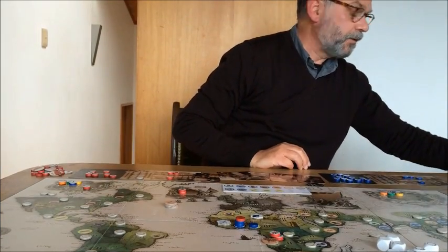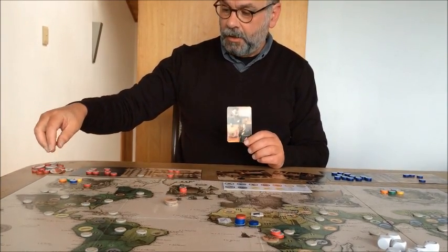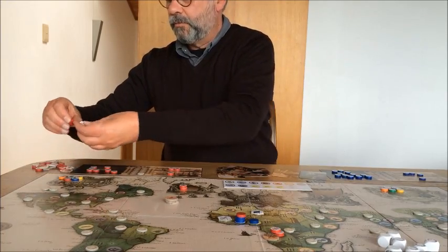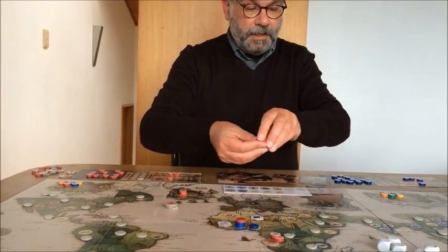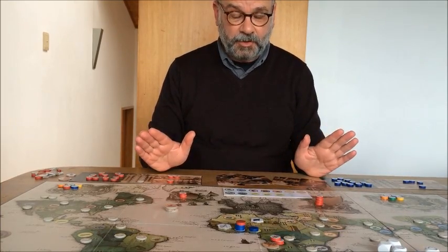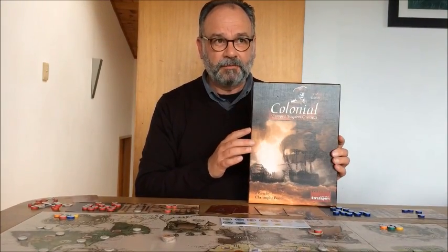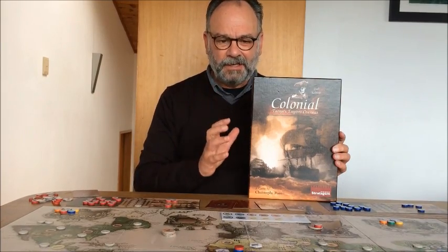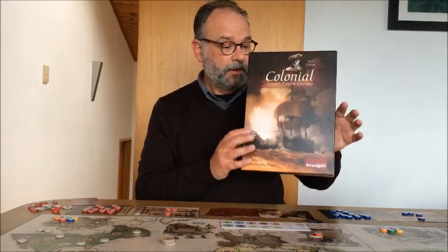The last card is the Financier, which allows you to take a loan of up to twice the value of your current economy level. You take that amount from the pool into your treasury and place the same amount in the loan area to record your debt. Those are all the actions in the Endeavour phase — pretty much the entire game. Colonial is a really underrated game: when it came out it was expensive and the original version had rules issues that created negative buzz, but it really is an excellent game that deserves more than its current position on BoardGameGeek.